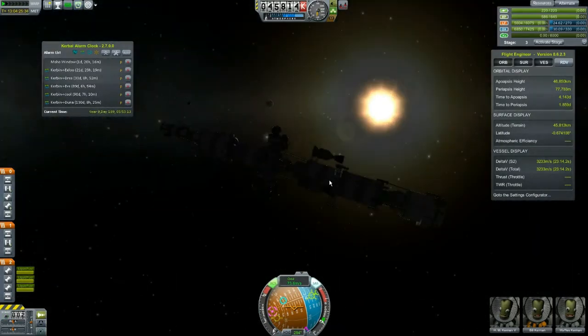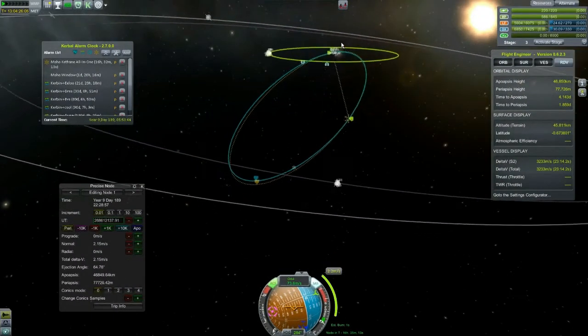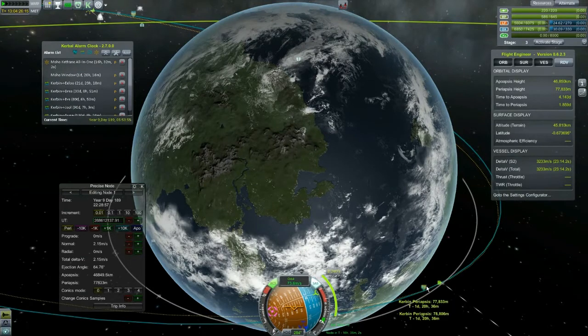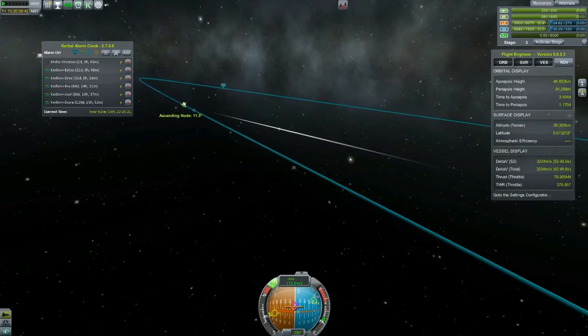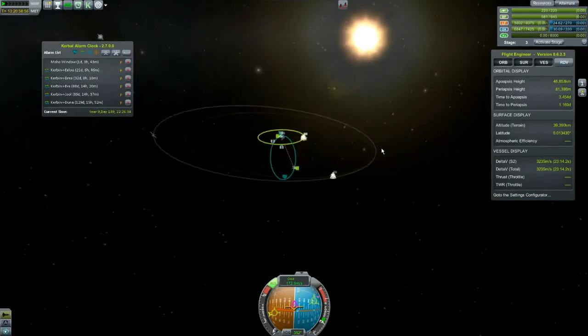We are no longer in Minmus's sphere of influence - we are now in mother Kerbin's sphere of influence, which means we can plan this maneuver. We want the orbital inclination to be 12.2 degrees. That works for me, and it's going to change our periapsis by a tiny amount - as long as it doesn't go below 70 it's fine. We still have a periapsis in one day four hours and four minutes. We're off by about 20 minutes - I think we'll survive.